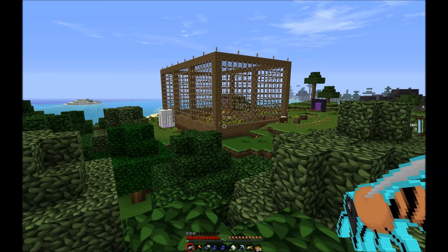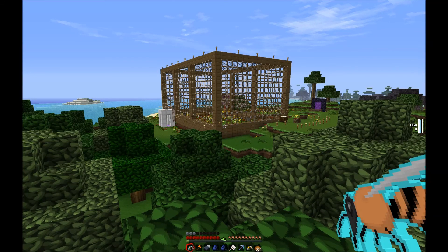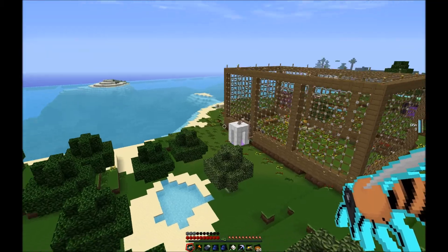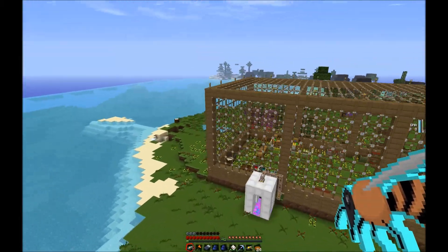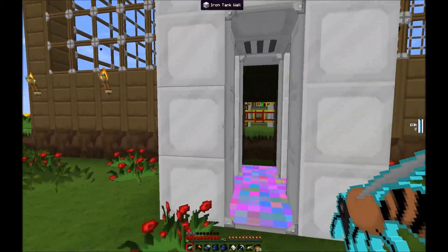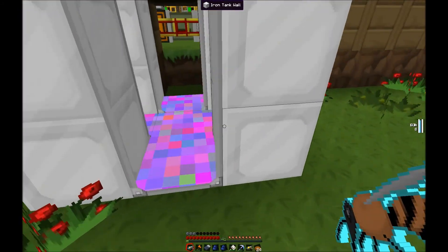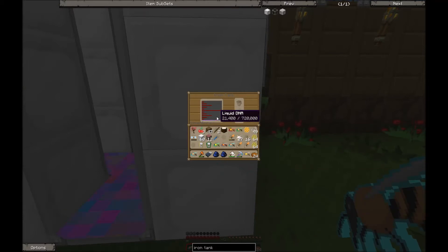Here we are at the greenhouse I built, and this is where all the bee breeding magic happens. It's a simple little greenhouse made out of wood and glass. On the outside I have an iron tank which holds liquids — there's a crazy multicolored liquid inside. If I look inside, it's liquid DNA: 21,400 millibuckets, basically 21 buckets of liquid DNA.